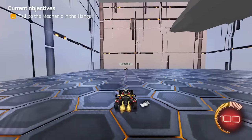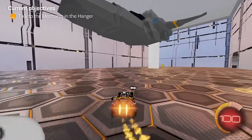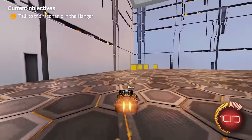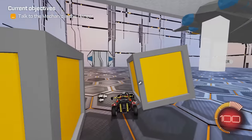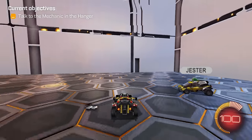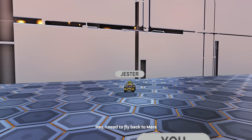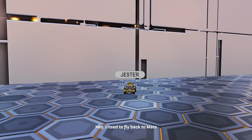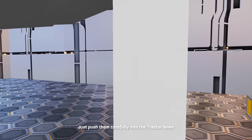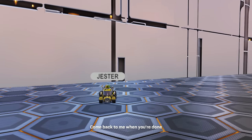Jester! What are you doing here? I can't touch him — am I supposed to help him? How do I talk to him? Oh, there's a button on the ground. Hey, I need to fly back to Mars — take my Blackbird, it'll get you there in two seconds. Can you help me move these boxes? Sure man, I got you. Just push them carefully into the tractor beam — come back to me when you're done. I love Jester's little hat, it's very nice.